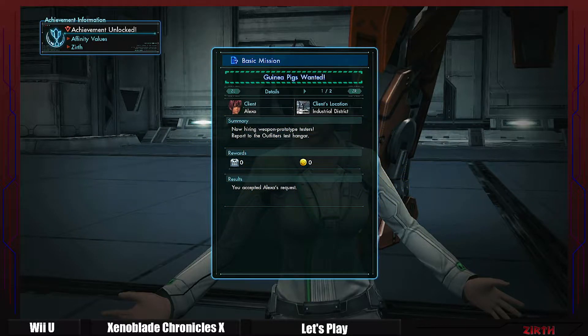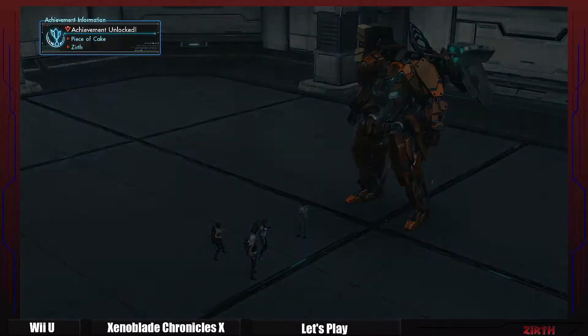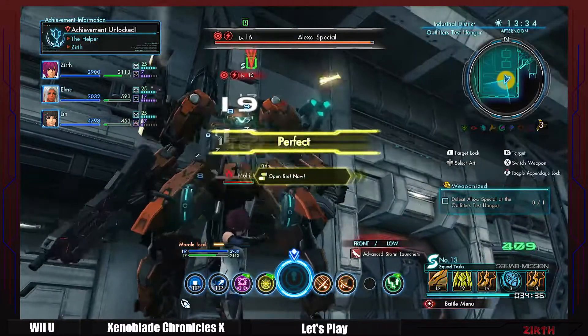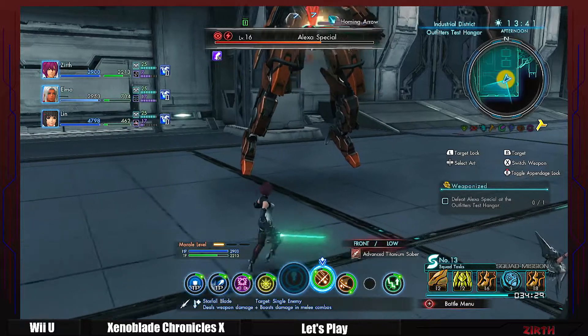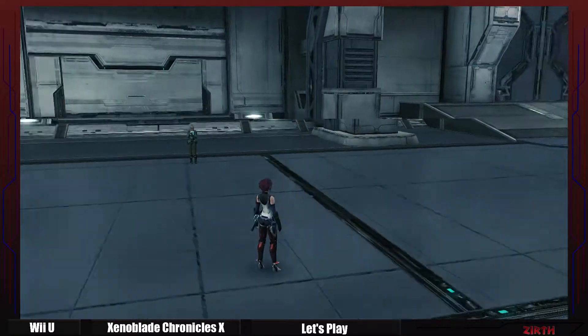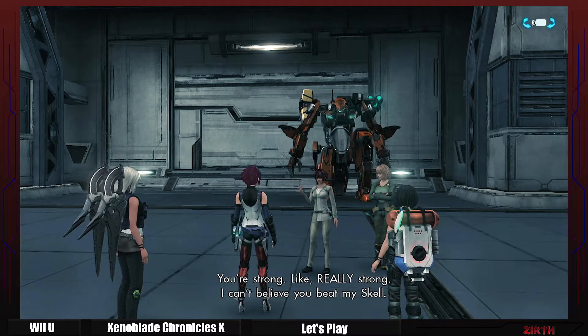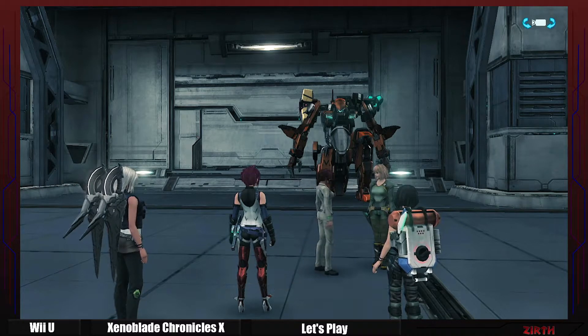We got the basic mission because the basic mission in this kind of situation only takes you to the destination where you actually start the mission to get your next character — that's how it works. So we will fight a scale — not bad. But Alexa, I'm actually kind of sorry for you, to tell you the truth. Because you know what will happen, don't you? She will die. She's dead.